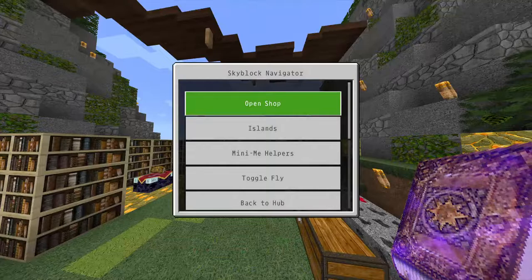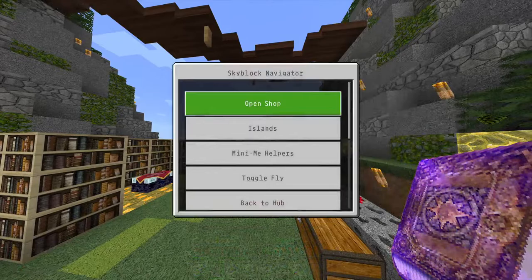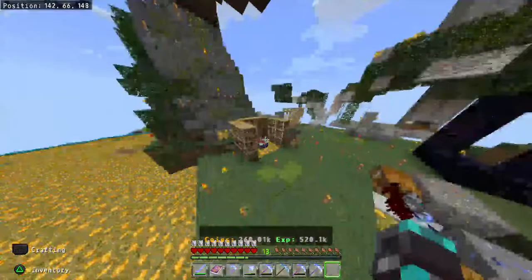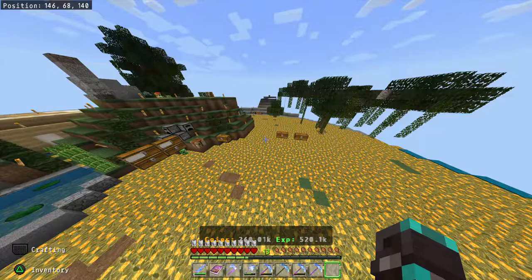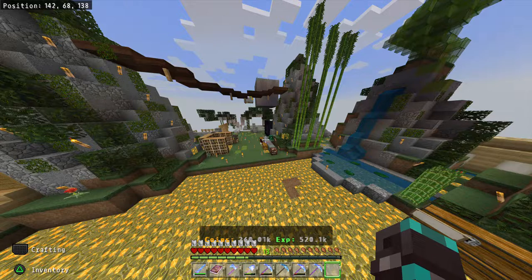That's what I'm saying — they need to focus on fixing that stuff first before adding anything new. The book used to be: islands, mini helpers, toggle fly, back to hub, player manager, resource manager, ore generator, auto-sell chest, spawner bundle, and statistics. Recently they added the 'Open Shop' option. Before adding anything to this book, the broken enchantment and repair system needs to be dealt with. It's been broken for at least two months.